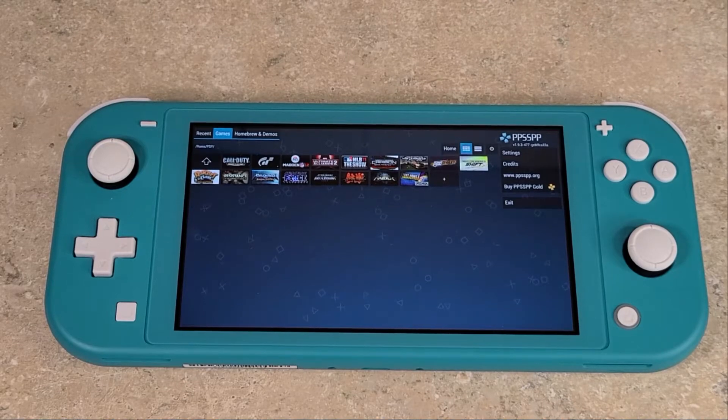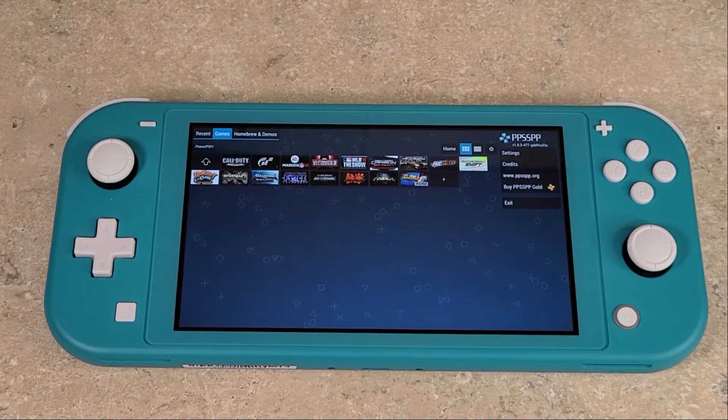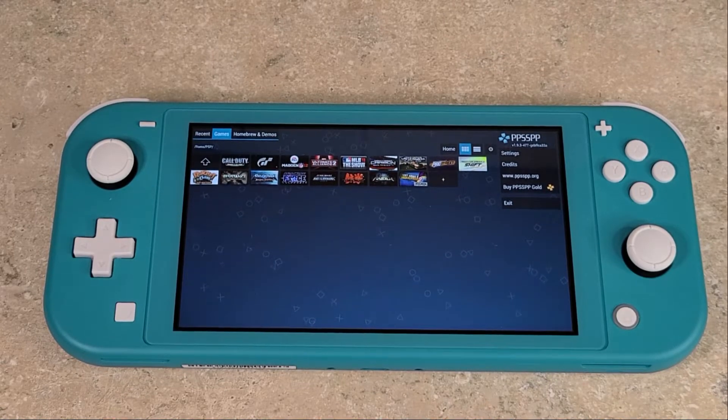What's going on everybody, Low-Tech back here with another video. Today I'm looking at the Switch Lite, in particular the PPSSPP standalone emulator for it. It's available in the homebrew store — you can search for it, install it, and run it right from your homebrew menu.